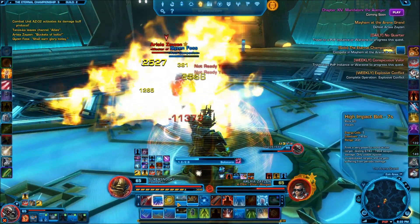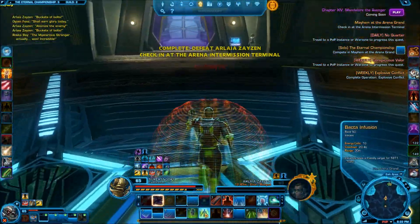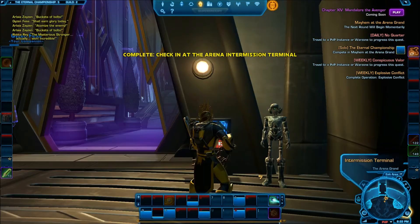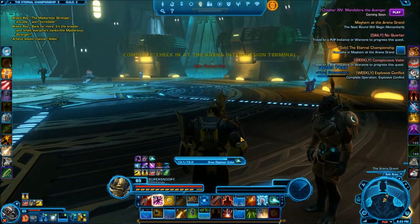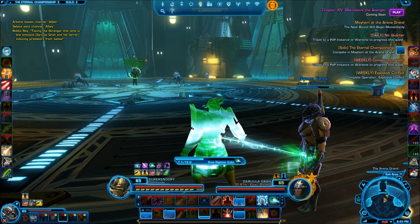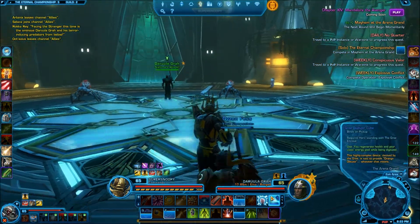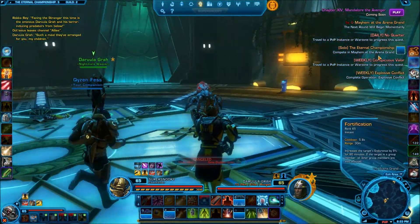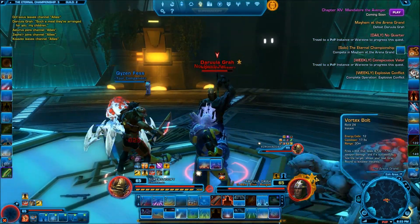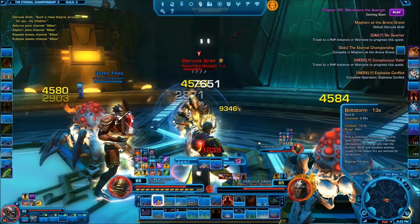We're going to take down this enemy real quick, then go over here and begin the round again. Now we do have the next enemy right here, so we're going to try to attack them. We're going to get this started, reduce the damage we take, and take down this enemy really quickly.